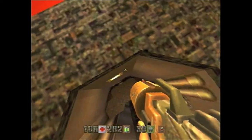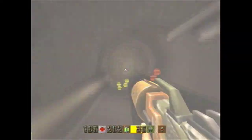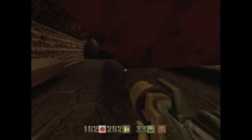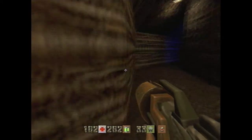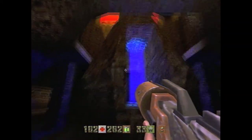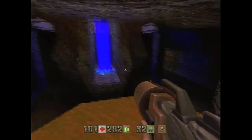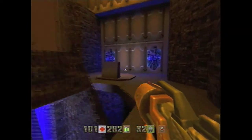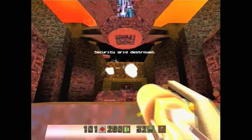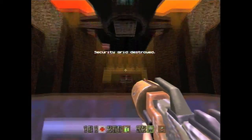We beat the boss and now we can head down into the hole that he was covering previously, which will allow us to exit the unit. Apparently this laser grid has something to do with the security system, so we're gonna blow that up and the security has been disabled.